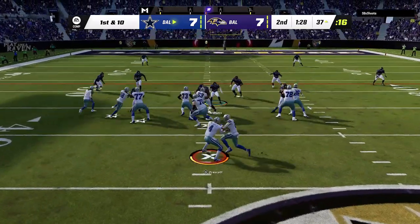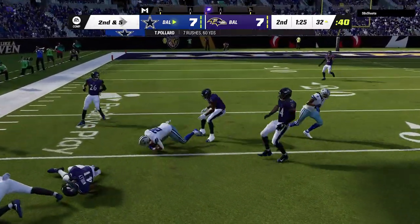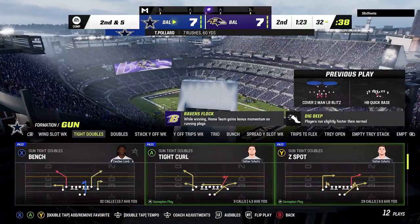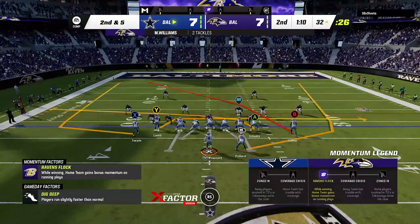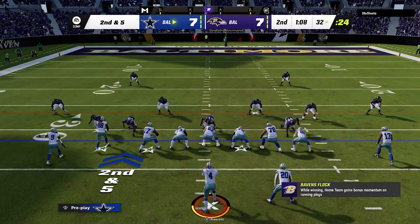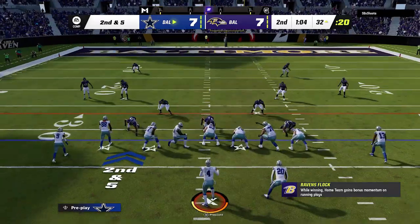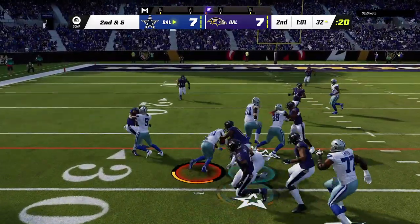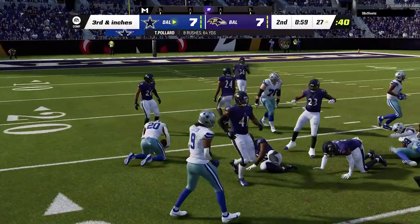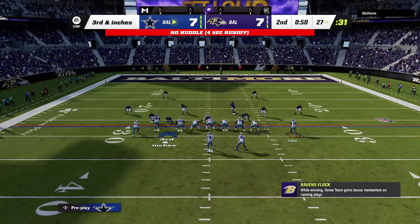Look for obvious run lanes, but against man coverages it's best to either run it like a stretch or counter run to the outside, as cornerbacks will follow receivers. Against zone, run it either up the middle or to the outside based on the coverage. In cover two zone, run right up the middle as safeties drop back post-snap making them weaker in run support. In cover three or cover four, take it outside as the safeties play the run first while the cornerbacks drop back post-snap, making the edges weaker.